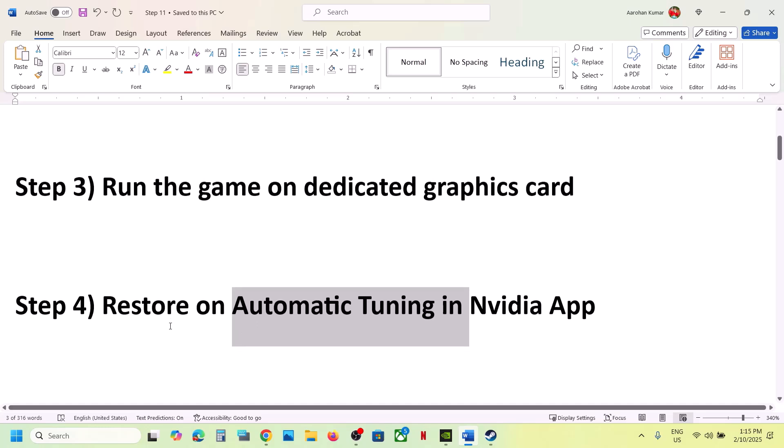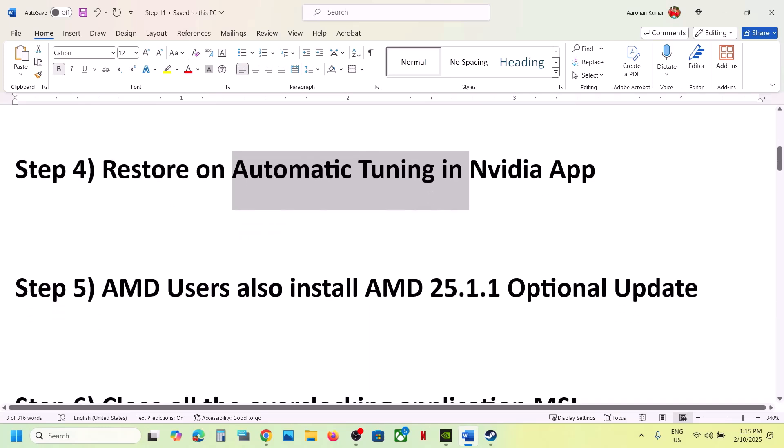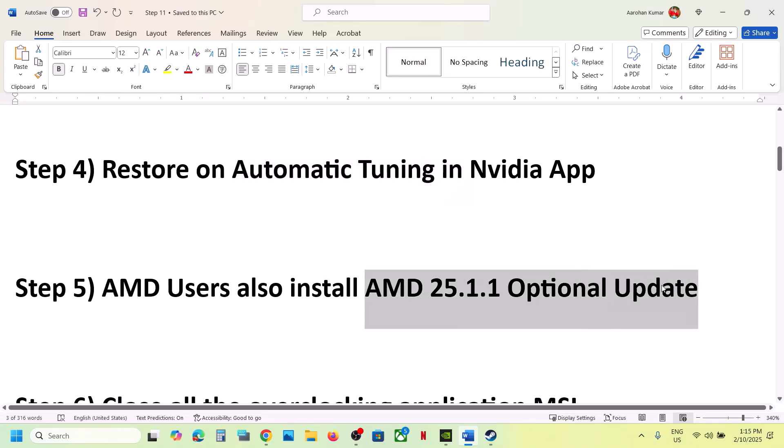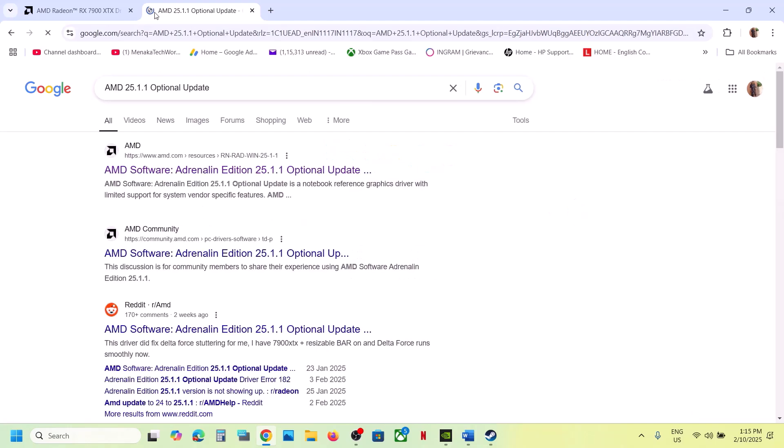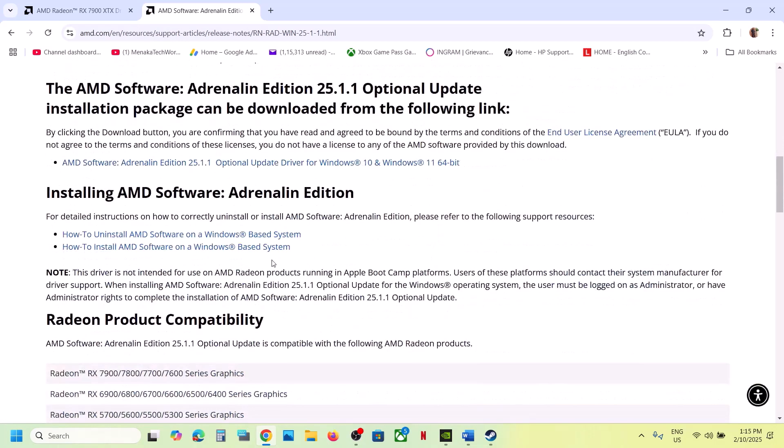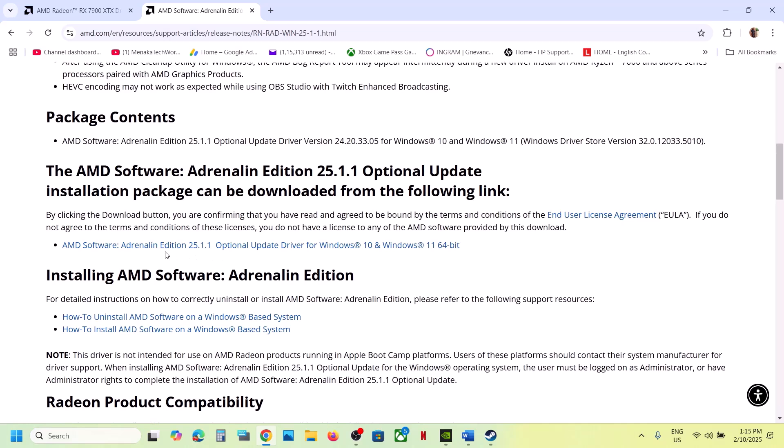This next step is also for AMD users — install the AMD optional update. Search for this version in Google, go to the AMD website, scroll down and find the optional update to version 25.1.1, click on it, download the exe file, run it, update it, restart your computer, and then launch the game.